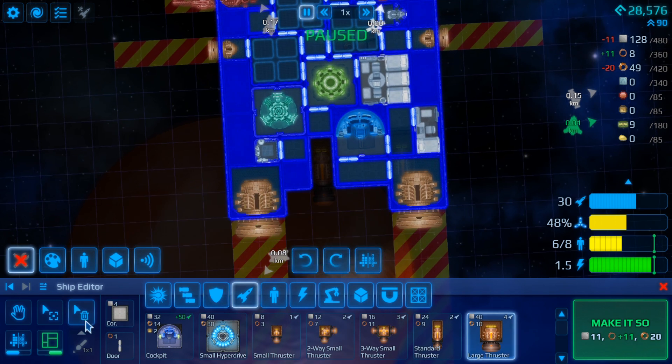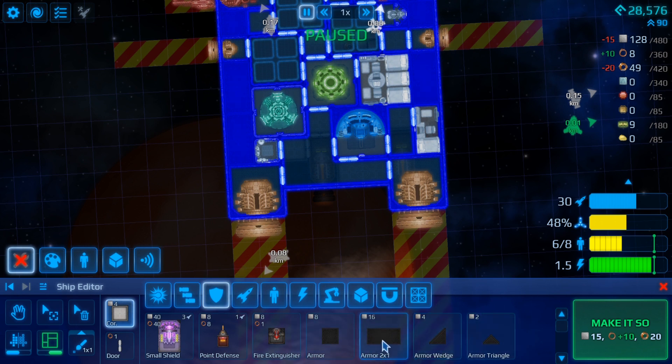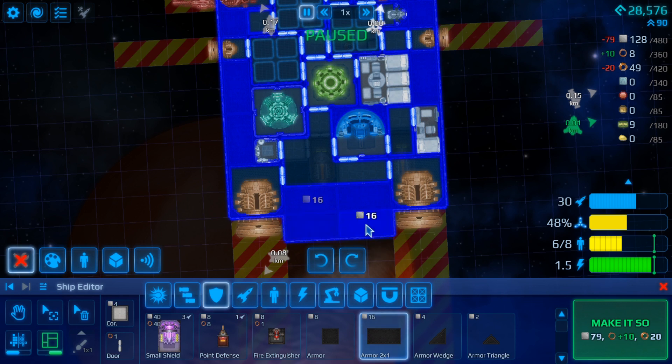There we go. Let's pop some corridor ring in there and there, because that might mean I can put in another room of some sorts. We can put armor there, armor there, armor there, and armor there.